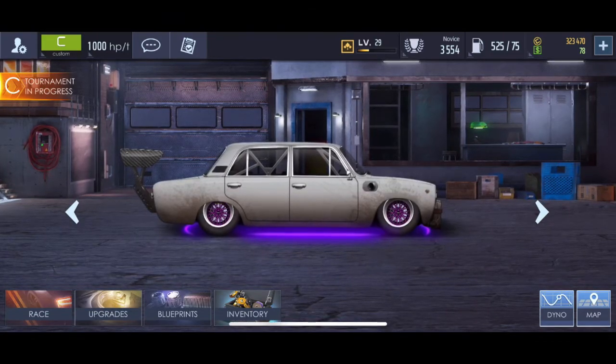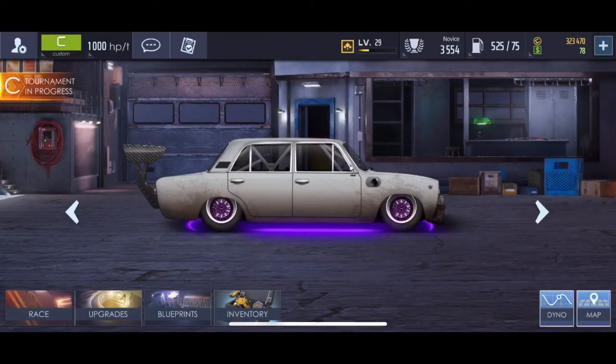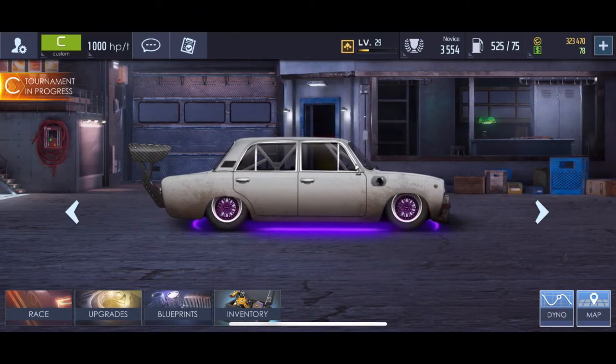Also, just do tournaments. Even if you have low horsepower and can't win, always do tournaments. If you can win 2 and you buy the third one for 10 green, even if you lose, you'll get 10 green back, and then you'll get another 10 green for just doing the tournament. With the tournament races, you can get 10 experience and 10 green, so you get your green back plus some extra experience.